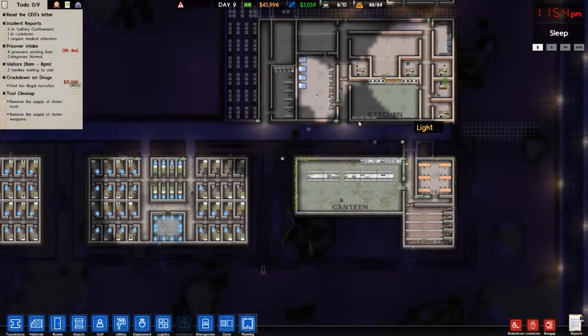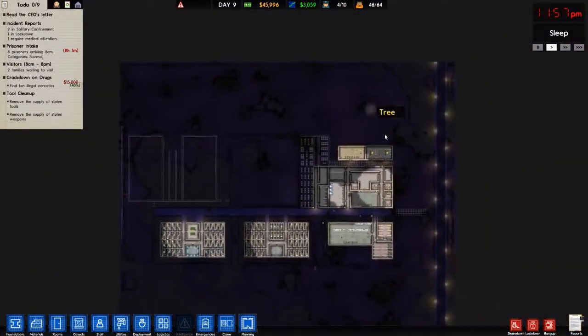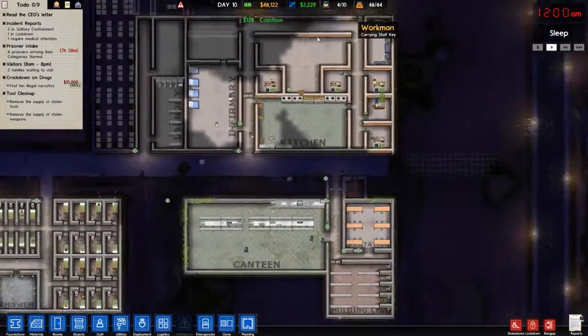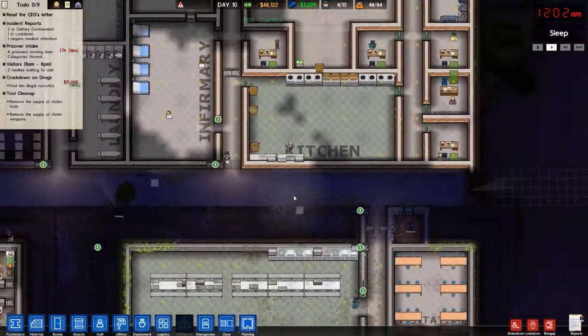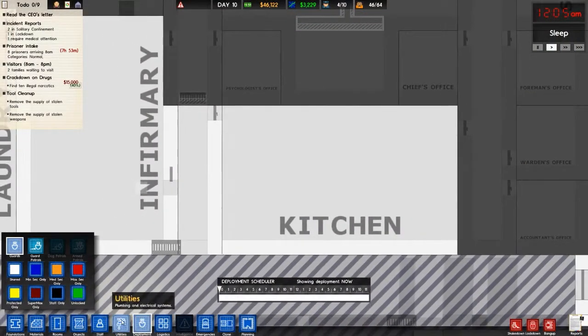Hello everyone, I'm SilentDeath, and welcome back to Prison Architect. Today we have a few things to take care of. We have a bit of money coming in, so we're going to be using it. I've noticed that we don't quite have enough food for our prisoners, and I think we may need more staff.